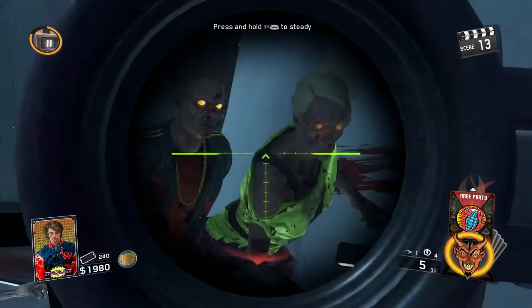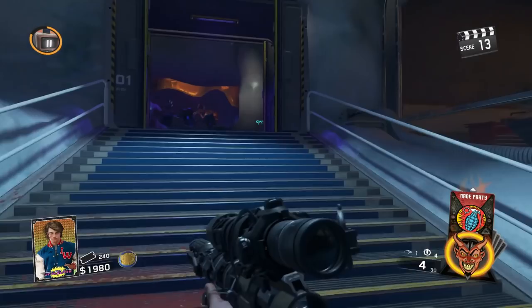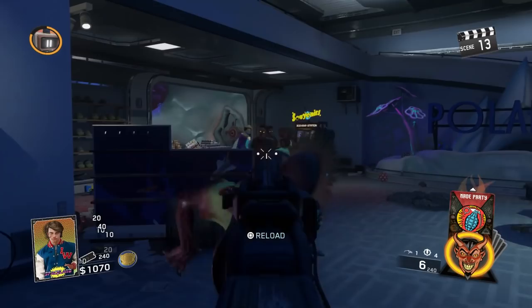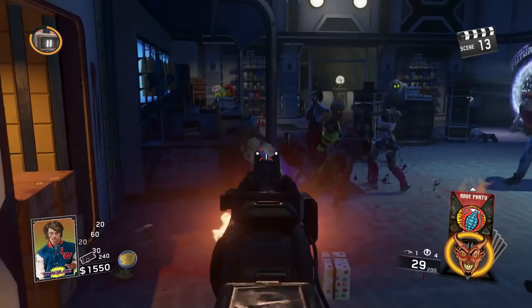Hey what's up soldiers, my name is GregFPS and welcome to my first Call of Duty Infinite Warfare Zombies video. In this video I'm going to be showing you guys how to turn on the power on Zombies in Spaceland. This is very important so you can get different perks around the map, turn on the rides to kill zombies with traps, and also be able to pack-a-punch, which I'll have another video on pretty soon.